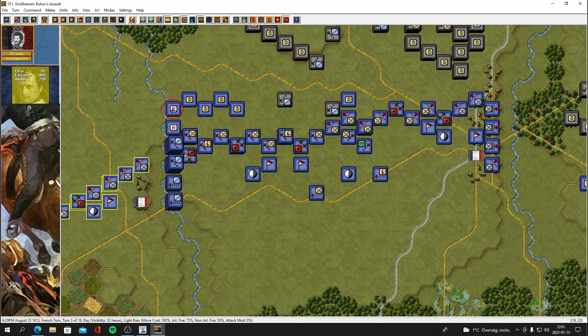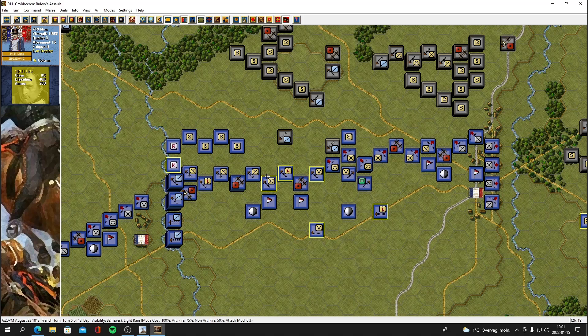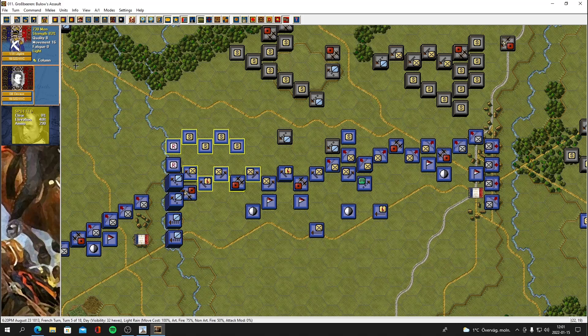We've got routed units here, that's bad. He's got cavalry there. These guys might actually be facing the wrong direction — let's face them the other direction, so facing this direction.